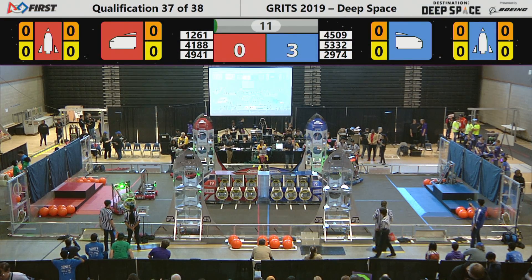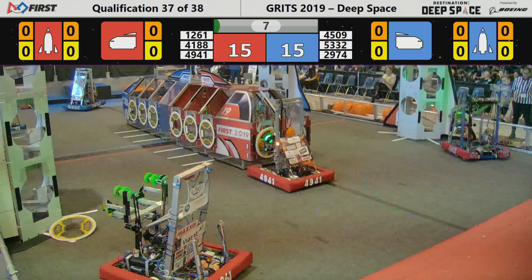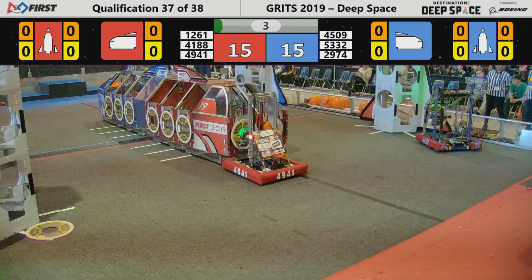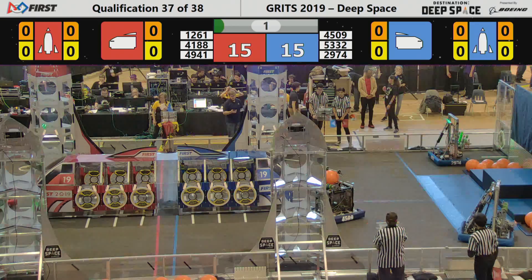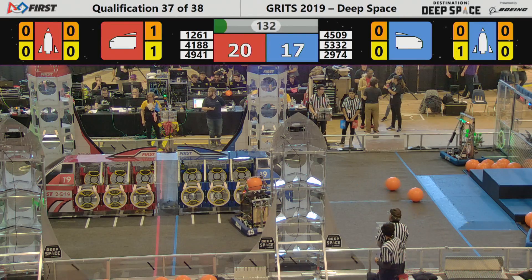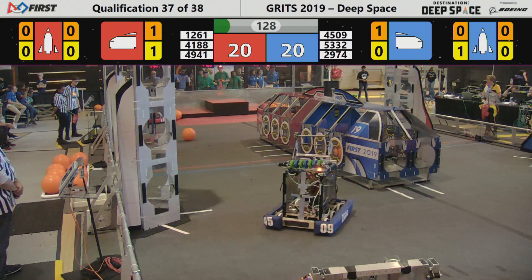4188 comes off the half platform, does a nosedive into the planet's surface. It's able to correct themselves. That's 49-41. Earl Bobia places a hatch panel on the front of the Red Alliance cargo ship.